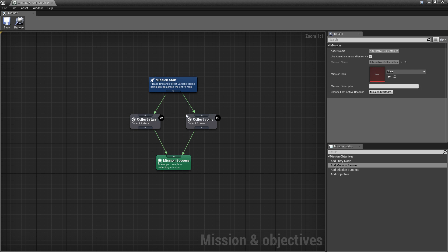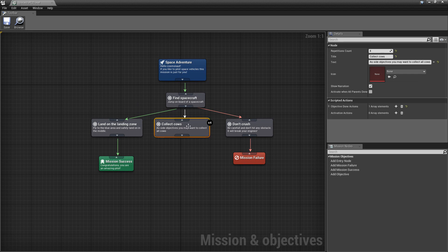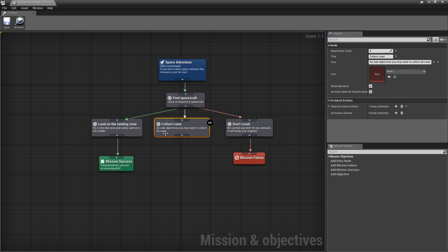We have a mission success node and also a mission failure node, and three different flows. Here we have only a success flow because all flows are leading towards success. But we also have two different ones: the first is the green one, which is positive. The second is optional, which is neutral, shown as white. All objectives shown as white can be treated like a side quest where you have additional objectives and additional actions which can be done.